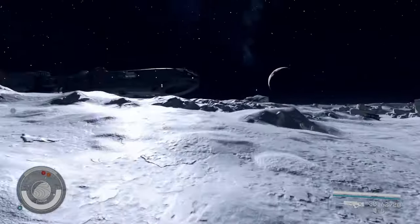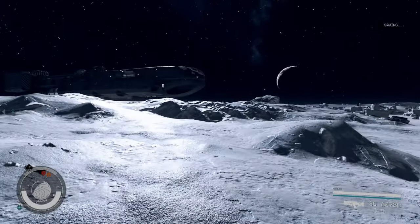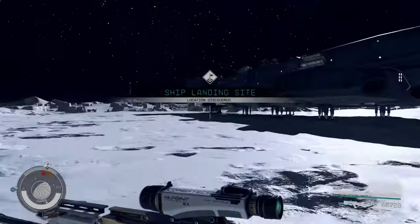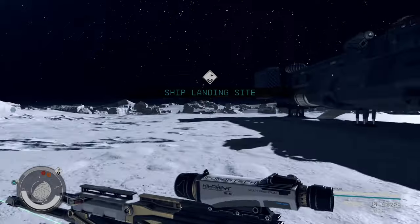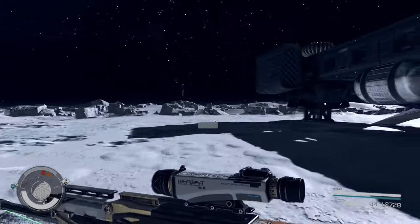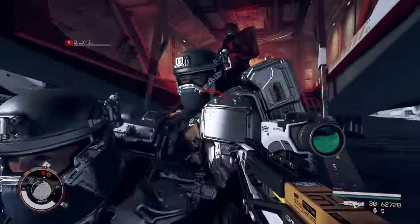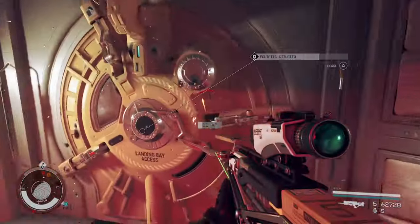It looks like a natural landing point. It's difficult to make out in this example, but I have breaking news — two more examples follow directly after this, and I'll be able to show you exactly how to find these landing sites. So I run up to this Ecliptic Stiletto and get into a little bit of a scrap. I want to try to steal this ship, and that's what I'm able to do.